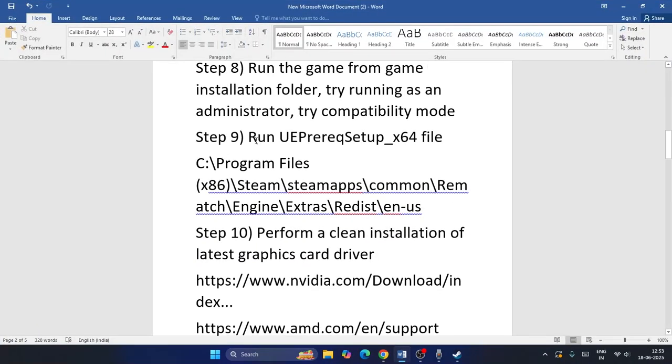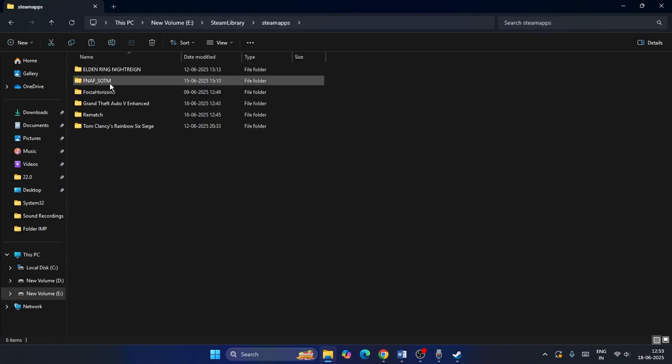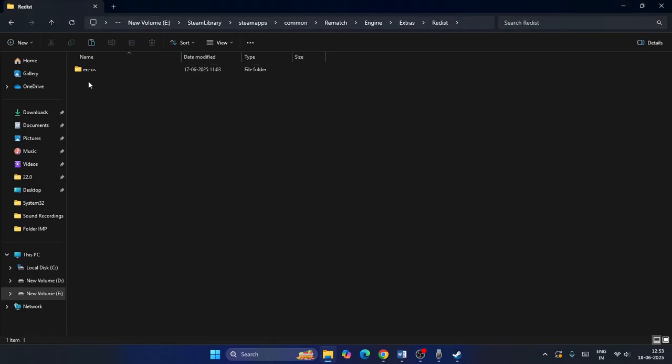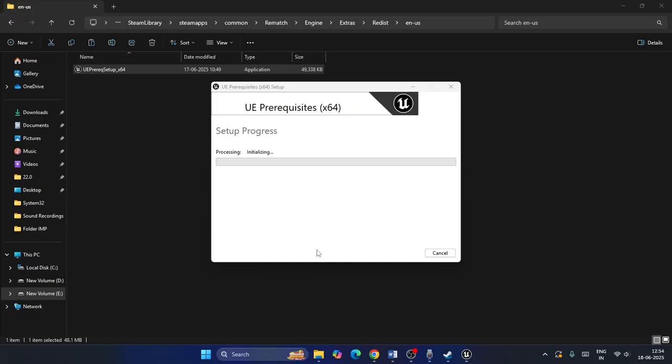Next, run the UE prerequisite setup (UEPrereqSetup_x64.exe) from the game's installation folder. Navigate to Steam > SteamApps > Common > Rematch > Engine > Extras > Redist, and run the setup applications found there. Agree to the terms and install. Once the installation is done, launch the game and check if the issue is fixed.